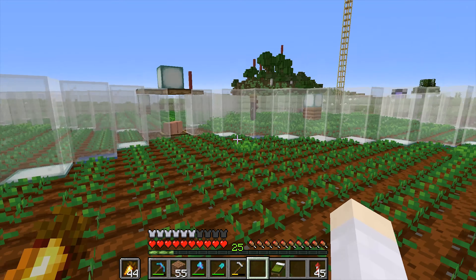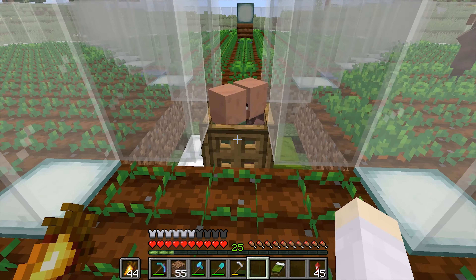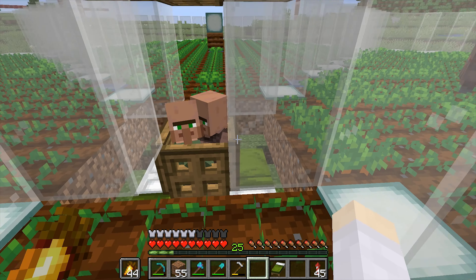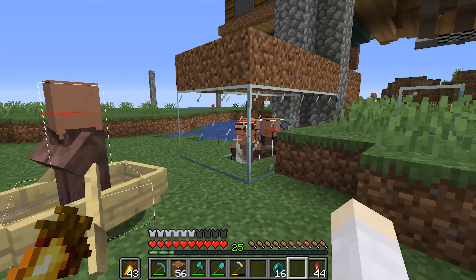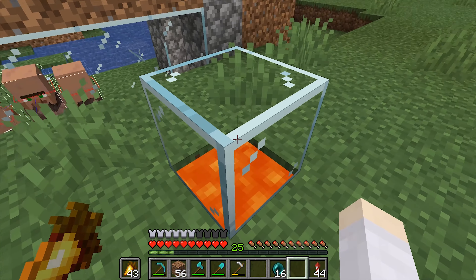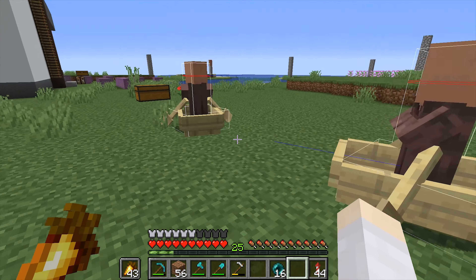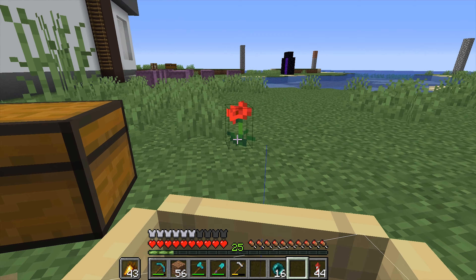The villager breeder is done! Well, we need 3 more farmers and a collection mechanism for carrots and babies down there, but the breeder itself is operational. When I made our trading hall back in 1.13, instead of disposing bad villagers I've been collecting them here the entire time, knowing I'd need them at some point — and I was totally right.